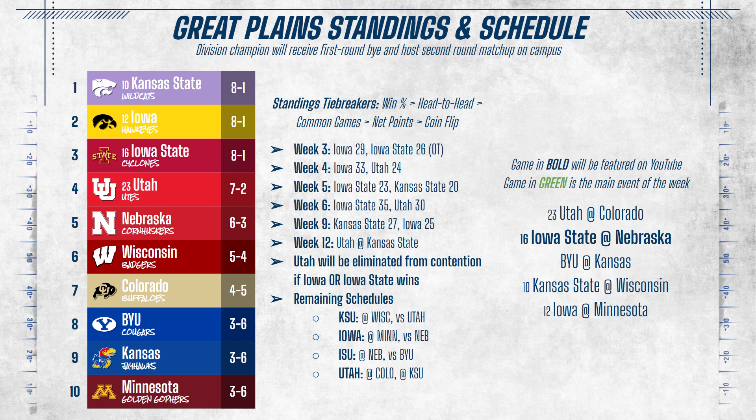In the Great Plains, Kansas State, Iowa, and Iowa State are in a three-way tie for first. Utah is one game behind but will be eliminated if Iowa or Iowa State wins, as both own tiebreakers over the Utes. Nebraska, who is 6-1, has the toughest three-game finale of any team — they lost to Kansas State last week, play Iowa State this week, and finish with the Heroes game. Nebraska serves as a useful common opponent benchmark for comparing the three leaders.